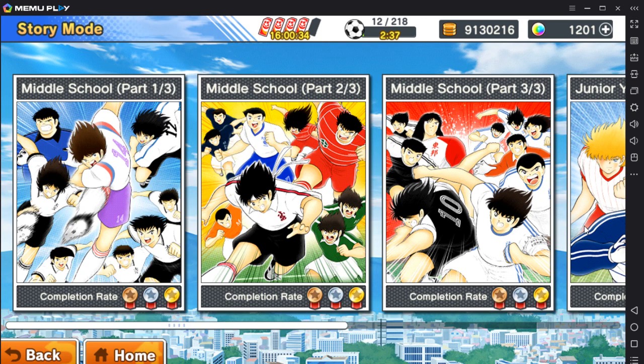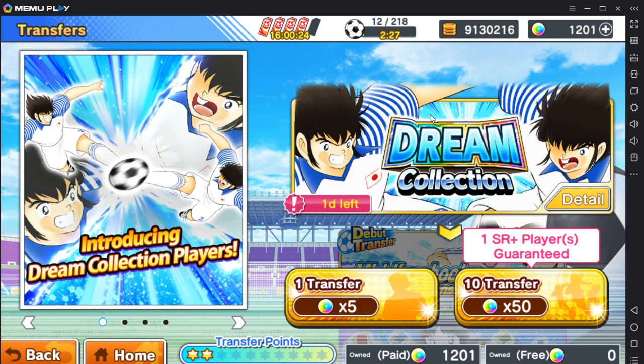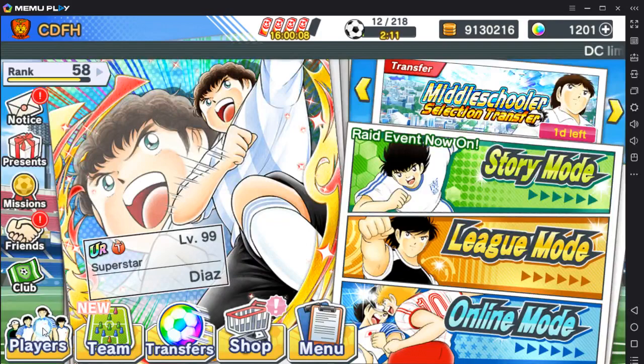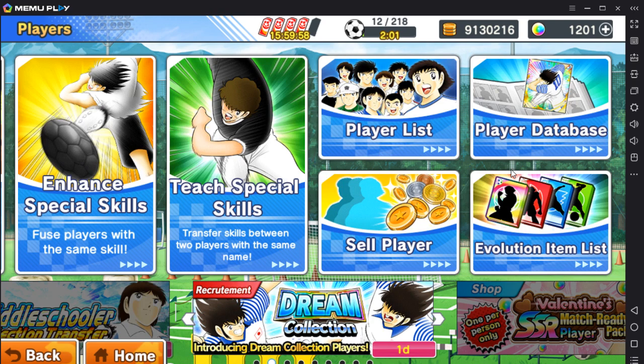Since Dream Festival is at the end of the month and we're in mid-month right now with Dream Collection, get your dream balls ready and pull for Dream Festival. A good start is Kaltz and a goalkeeper. Goalkeepers are extremely important in this game, as are forwards. You want an SSR base keeper. You can keep rolling for days and not get a keeper, but a goalkeeper is really important to be competitive online when you PvP.